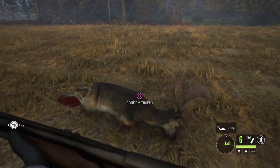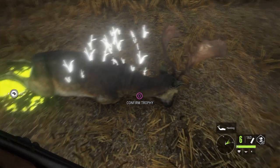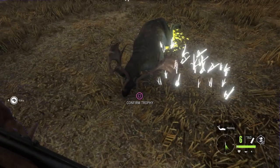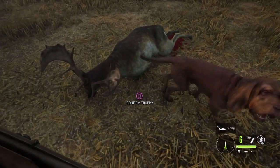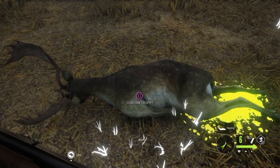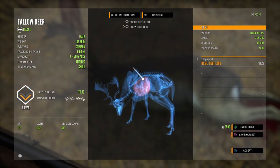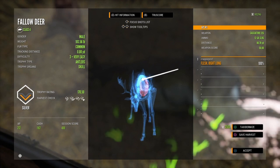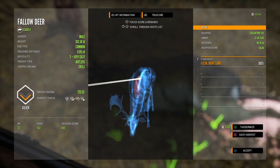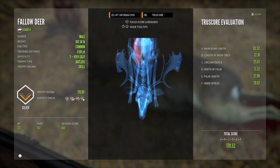There's our buck. There's nothing spectacular about him. These fallow deer are beautiful — they really are. They've got little spots on them and they've got the wild underbelly. They did a fabulous job with them. He's a silver. He's spectacular — I knew that. Looks like we got a double lung, maybe a single lung, but he did go right down.